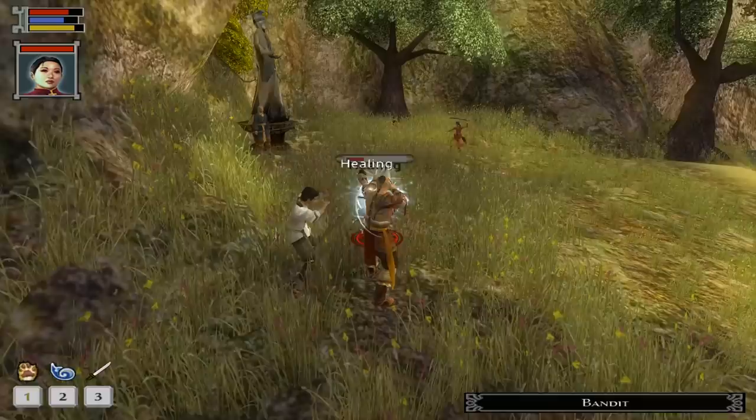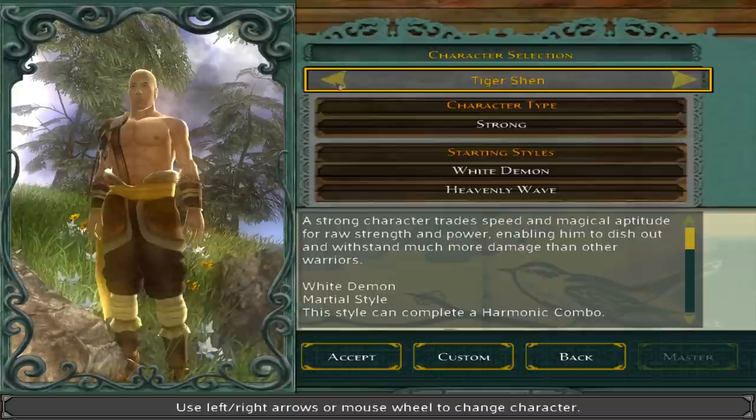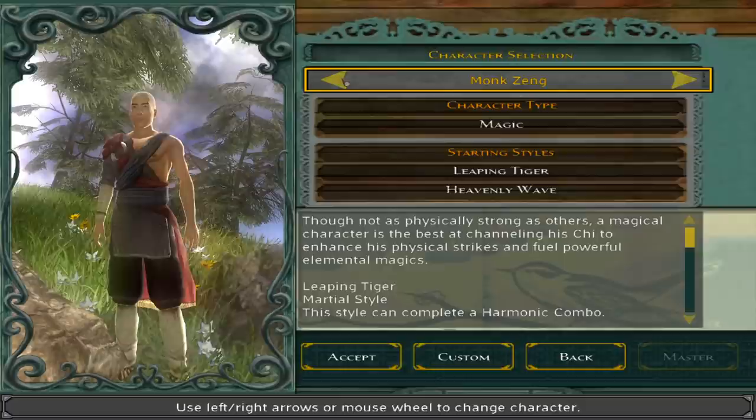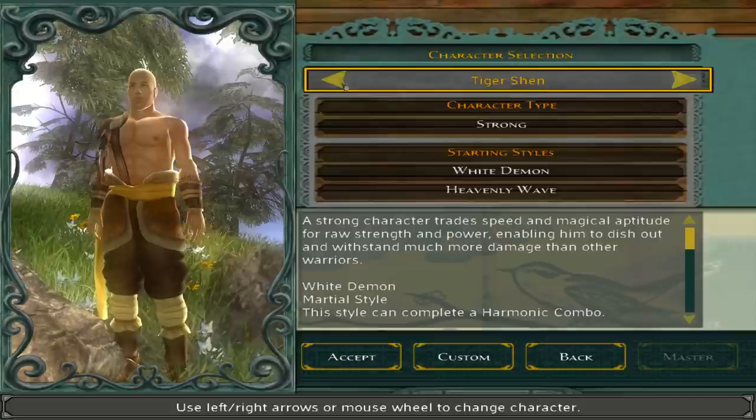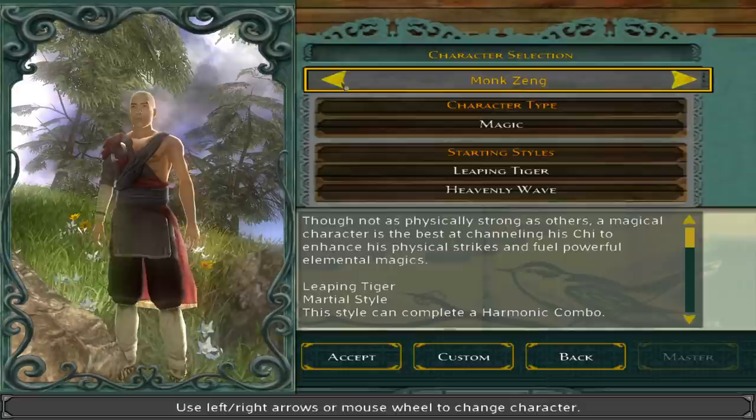Once you actually get the game up and running, you get to dive in, create a character, and play the game. The character creation stood out to me as almost a step backwards from Bioware's previous work — you largely pick a pre-generated character and can customize some individual stats, but there's no option to change appearances. The stats largely boil down to health, chi, and focus, and increases to those affect child stats like charm, intimidation, or speech. For a Bioware game, that was a bit underwhelming considering their pedigree.